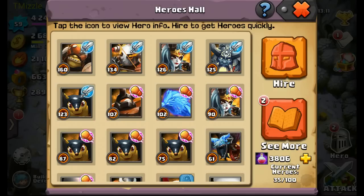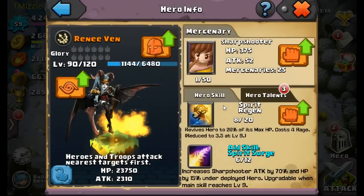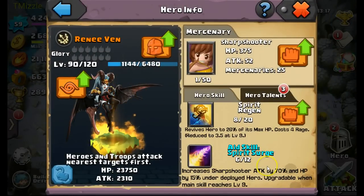This level 90 Rene Venn is one of my aids. Her aid skill is to increase sharpshooter attack and HP. The key is understanding how to upgrade this aid skill — you simply upgrade her main skill. The higher I upgrade it, the higher the aid skill goes. It only goes to 12, and it will tell you when it's upgradable; for example, 'upgradable when main skill reaches 9' means hitting level 9 will increase her aid skill again.